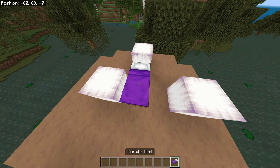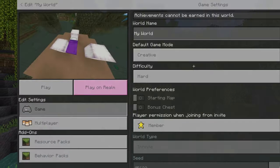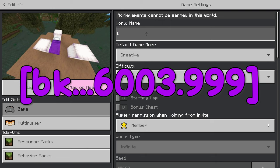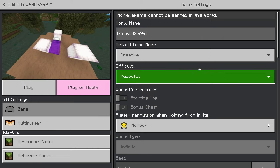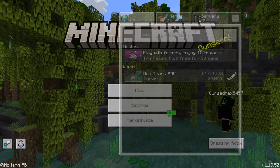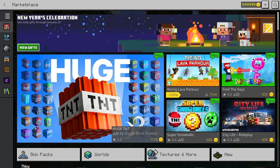Next thing you want to do: grab a bed — any color, I'm gonna choose purple. Set your spawn and leave the game immediately. Go to the world, change the world name — put in a bracket and name it 'bk...6003.999' then close the bracket. Change the difficulty to peaceful, go back, and then delete the world. Now go to your marketplace and there we go — it's as simple as that. Make sure you guys do like and subscribe.